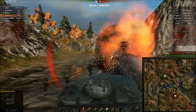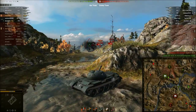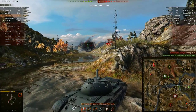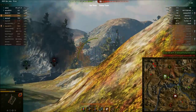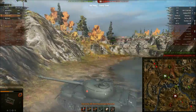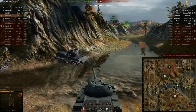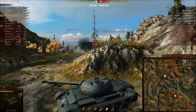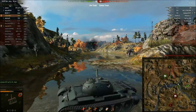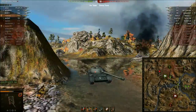The Black Prince is putting shots into me. I'm predicting where he would be — I put one shot, it misses. I need to rescue the base maybe. I'm loading the gold round for the Black Prince, or the E-25 or the IS-8, depending on who needs it.